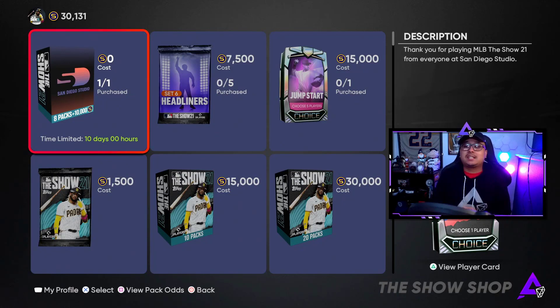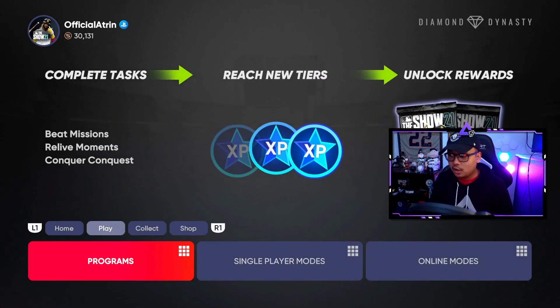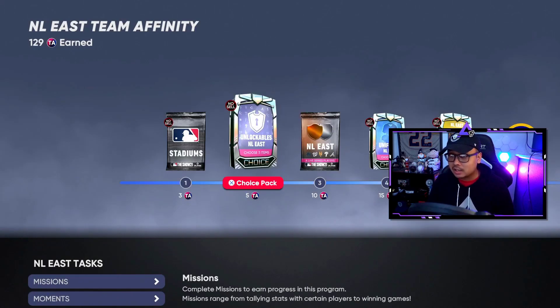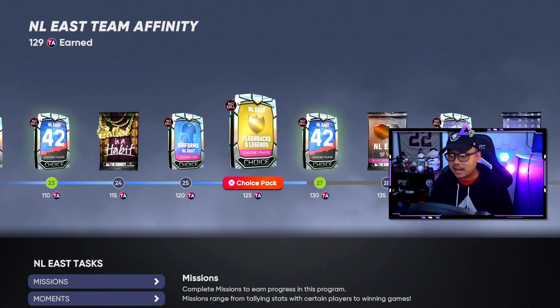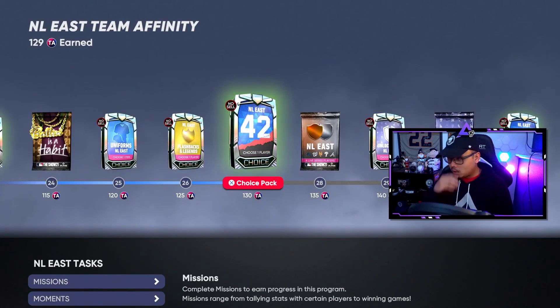Like I said, you've got 10 days to get this pack. Make sure you go get it — eight total packs, 10,000 stubs. I'm not sure if we got the stubs or not, but I think we did because we had 50k before. We bought one of the 20-pack bundles, which was awesome because we got a couple of diamonds. We got the vouchers — let's put those vouchers in. If you don't know what those vouchers are for, they are for your team affinity. I'm currently working on the NL East. We'll put those vouchers in there so we can finish that up and get more packs. If you finish each one, you get a lot of packs at the end. Ten total team affinity vouchers — and the last choice pack, I'm going to get 30.